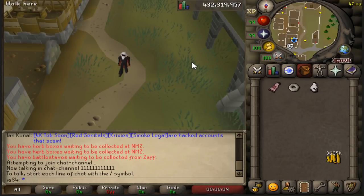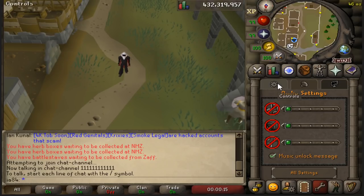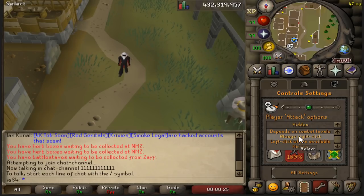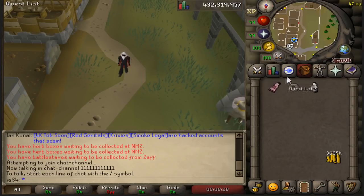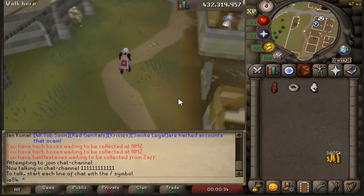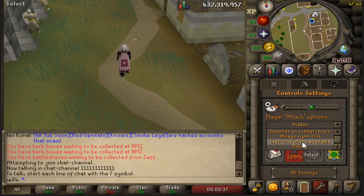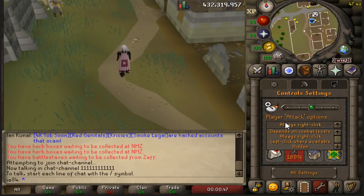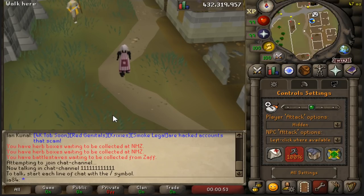So how do you actually avoid this skull trick? It's very simple — you want to go to your settings, go to Controls, then Player Attack Options and put that to Hidden. You don't want to have it on right-click, because there's another way you can get skull tricked: with the team cape. If you're wearing a team cape and your opponent logs in wearing a team cape as well and you have it on always right-click, it's gonna change the right-click option to a left-click option. So you always want to have it on Hidden — basically if you do that, you're never gonna get skull tricked.